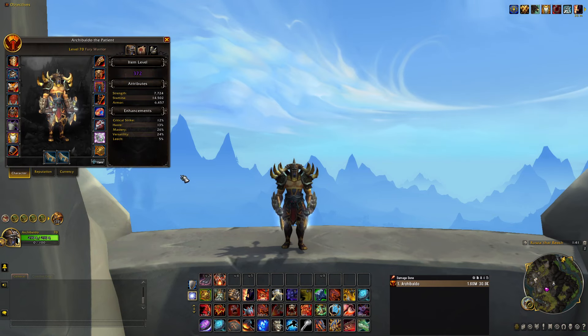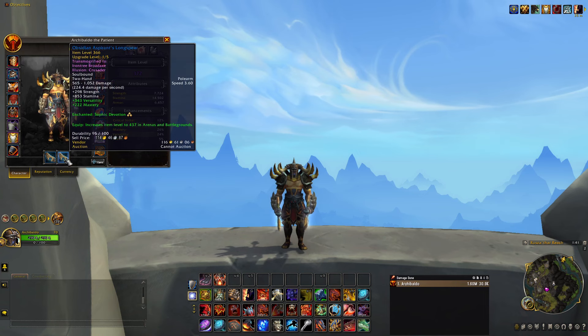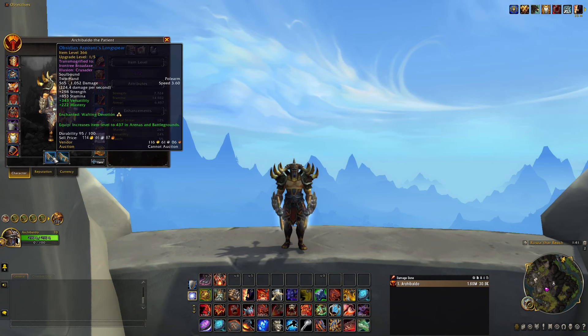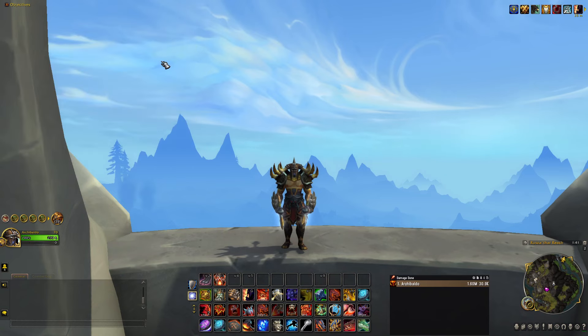For stat priority, go Versatility, then Mastery, Critical Strike, and Haste. As a Fury Warrior you already get plenty of Haste naturally, so don't invest too much into it — heavily prioritize Versatility and Mastery. For weapon enchants, on my main hand I go Wafting Devotion for the Haste boost, and on my off-hand I go Sophic Devotion which increases Strength, your main attribute, boosting your overall damage.